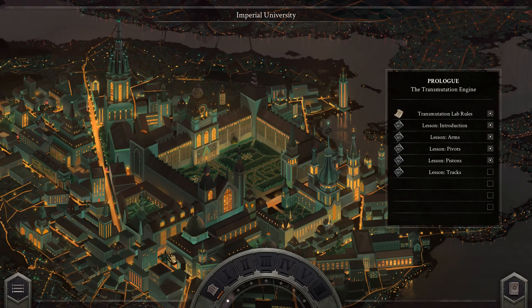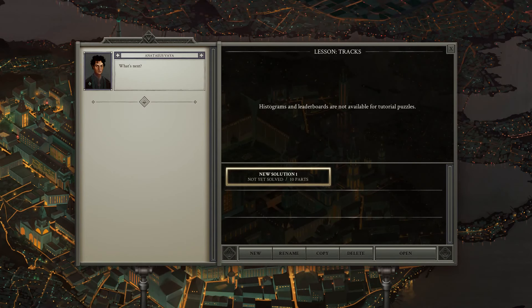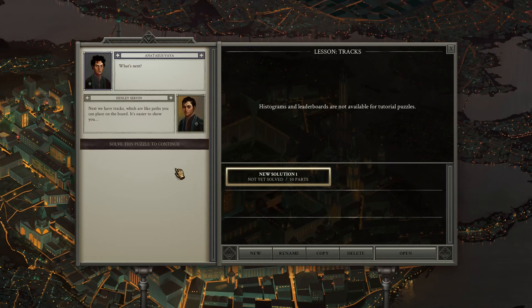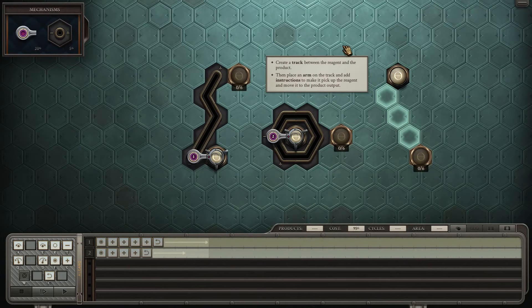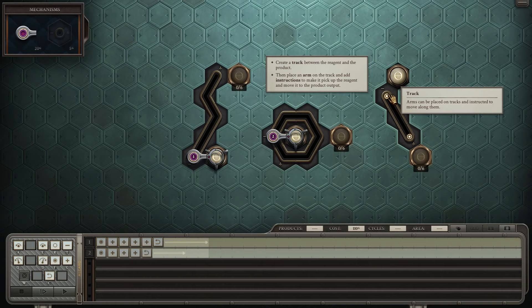Reset costs as much as doing it manually; it's just much easier to do a reset. Tracks — what are these like? Oh, we can follow with them. The arm will follow the track.